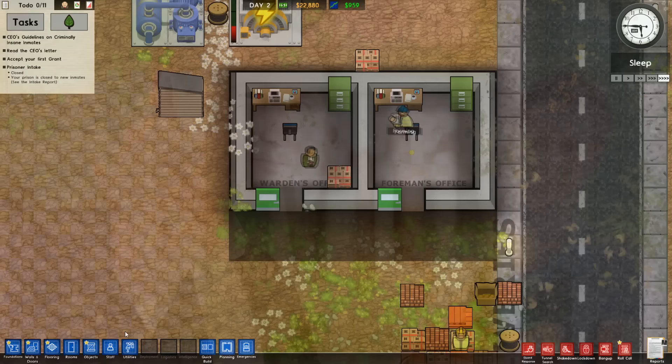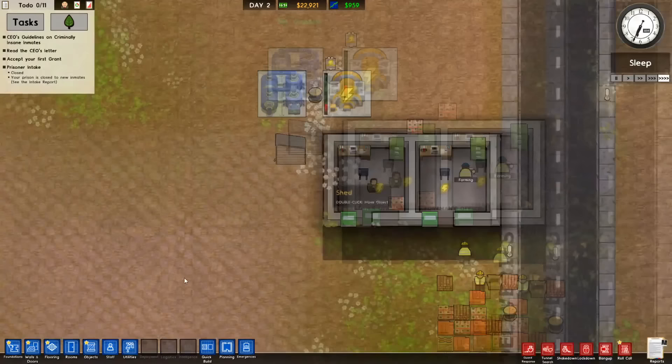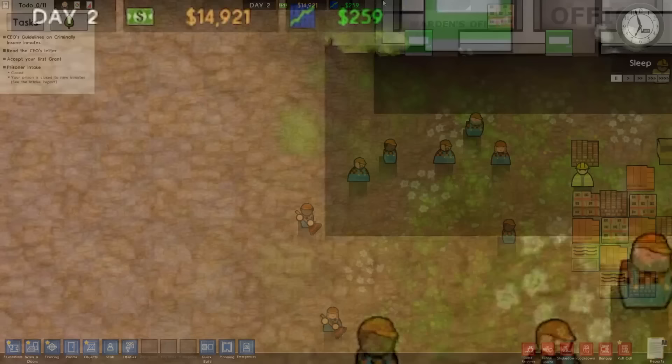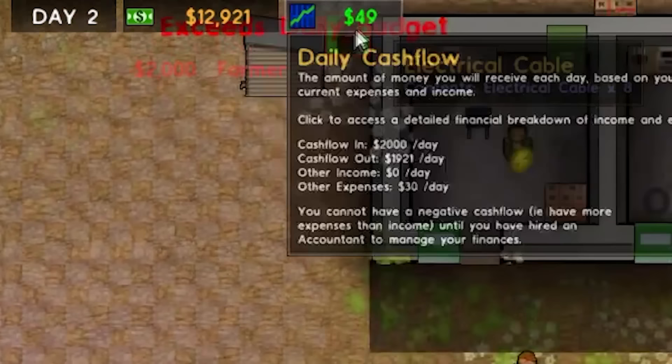As soon as farming has finished being researched in 50 minutes' time, we're going to be able to start building our first mega field. This field will be providing us with infinite wealth and profit. In order to set up this mega field, we're going to need some farmers, so we're going to buy as many as we can. We're also going to fire the foreman, because at this point he's done his entire job. We now make $250 a day, meaning we can hire an additional two farmers. We're down to just making $49 a day — this is not enough to survive.